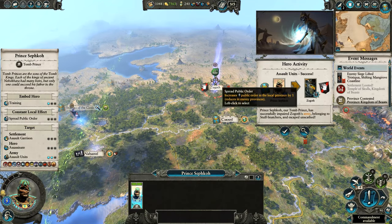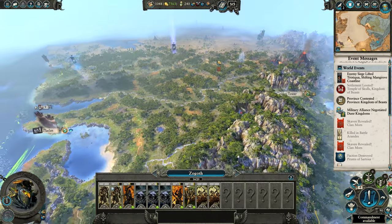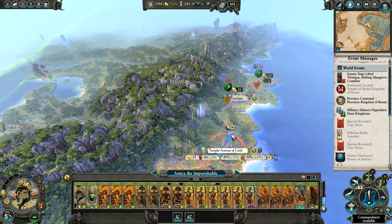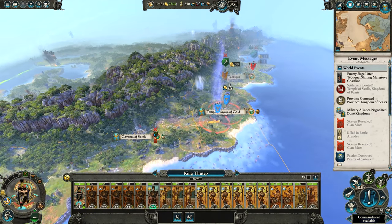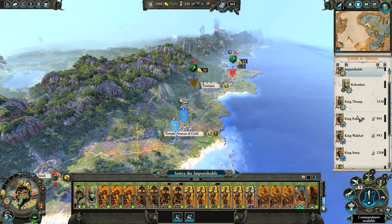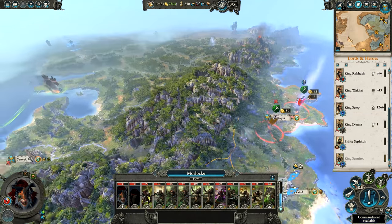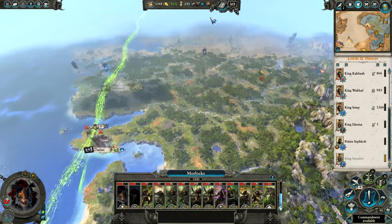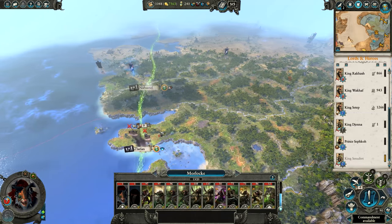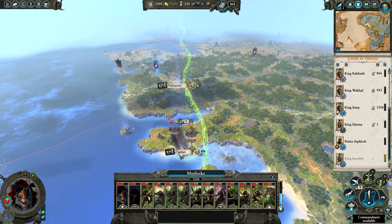Let's continue to assault the units of this rogue army because I want to take that out as well. King Thutep can move forward a bit more — we're definitely surrounding the remaining Clan Mors army here. The last two settlements I have are Nahuantol and Zlatlan.